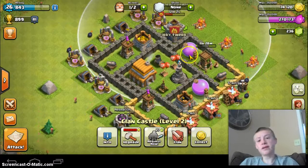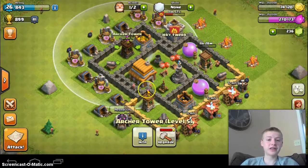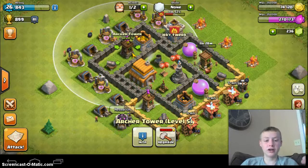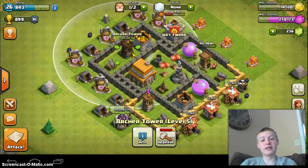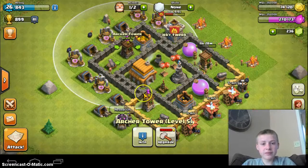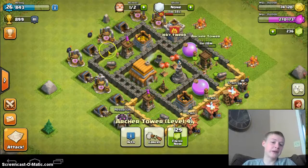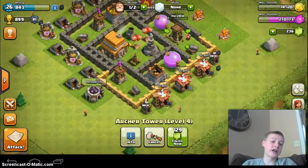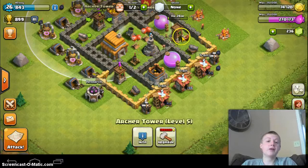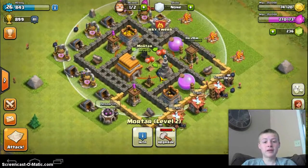I'm going to start off with my setup, and here it is. I've got very good triangulation on this base. There are a ton of really crappy Town Hall 5s out there, so I was pretty proud of this base — it holds up fairly nicely. I've got an Archer Tower here, here, and here. This triangle covers most of the base, so if they get in there, three of these are attacking them most likely, and that's very good. Then I've got my Mortar in a good spot, which gets most of the base.